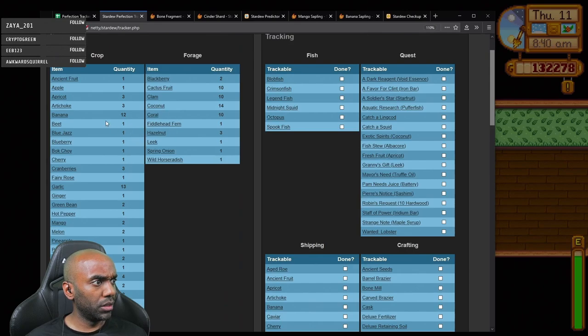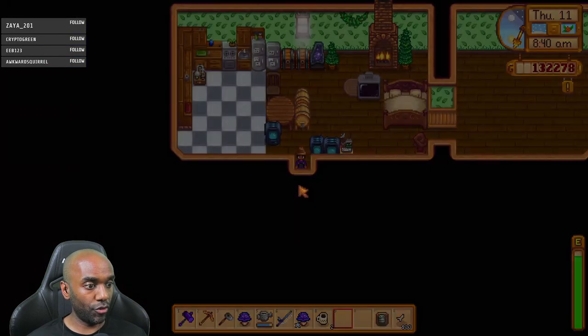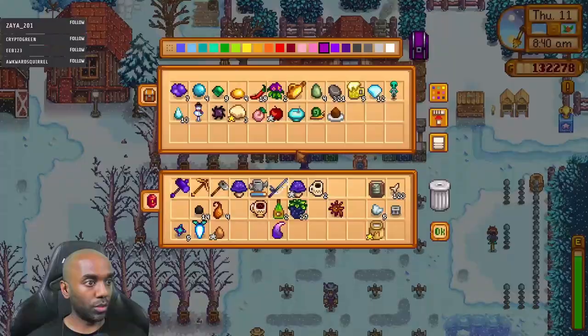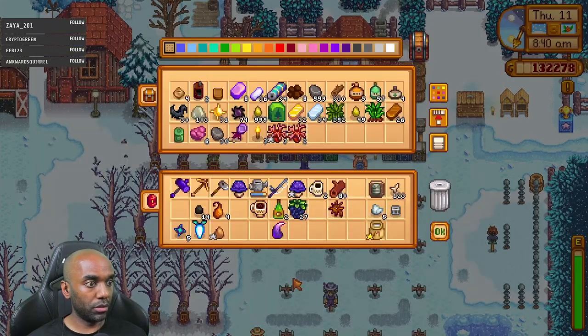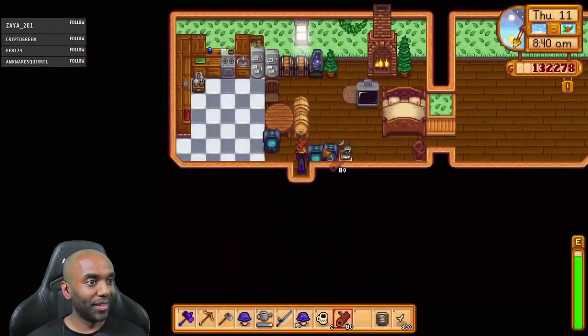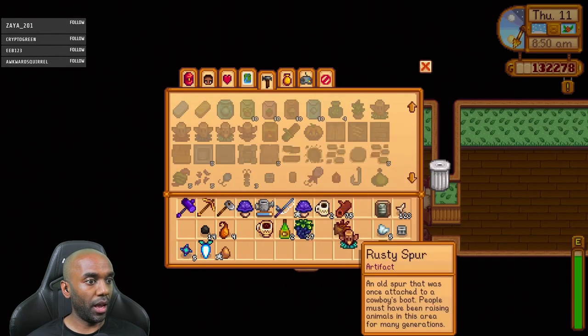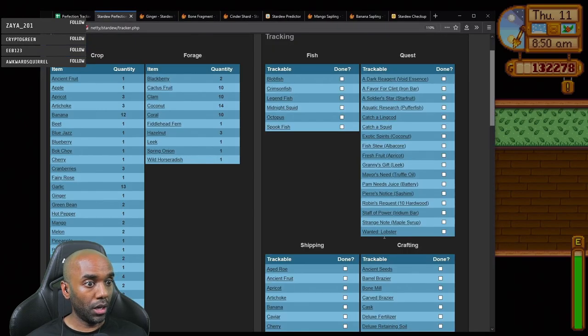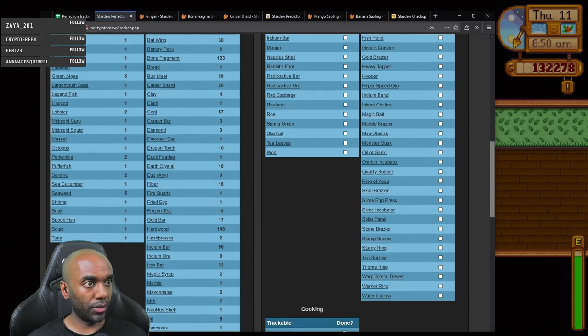Now that I've made ginger ale, I only need one ginger - for the island warp totem. I can make that right now, actually. I have the dragon tooth. I need some hardwood, dragon tooth, and a ginger. Let me get the ginger from the house. One ginger in. That's going to make it easy to get back next time. Oh wait, I haven't crafted one before - I've been buying them. I only have the recipe for the desert totem.